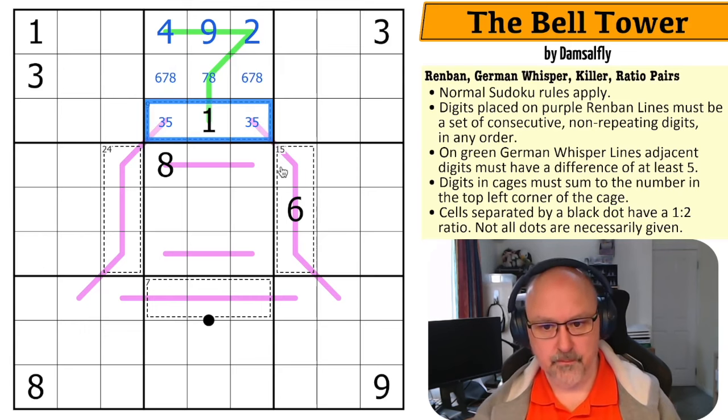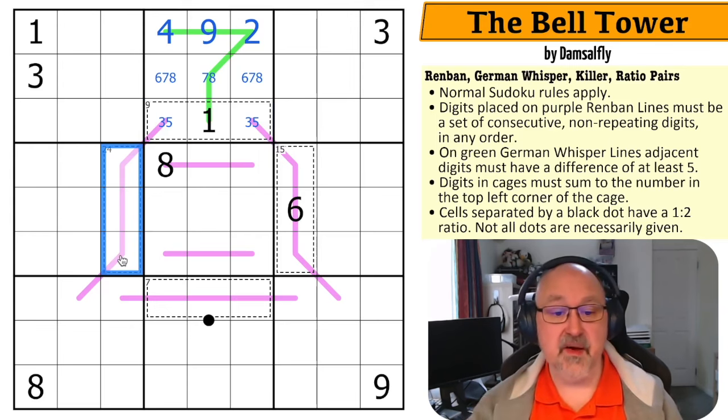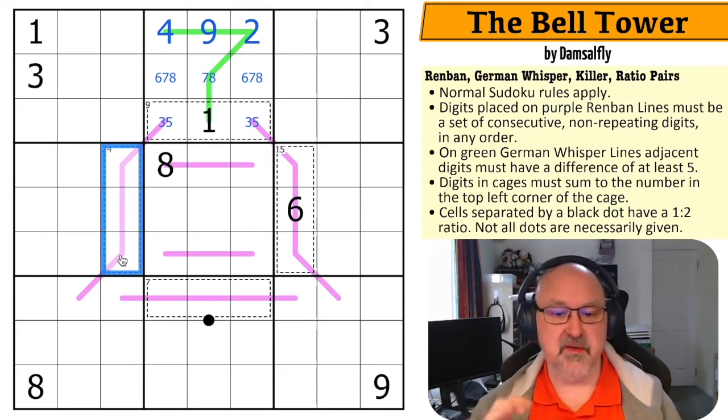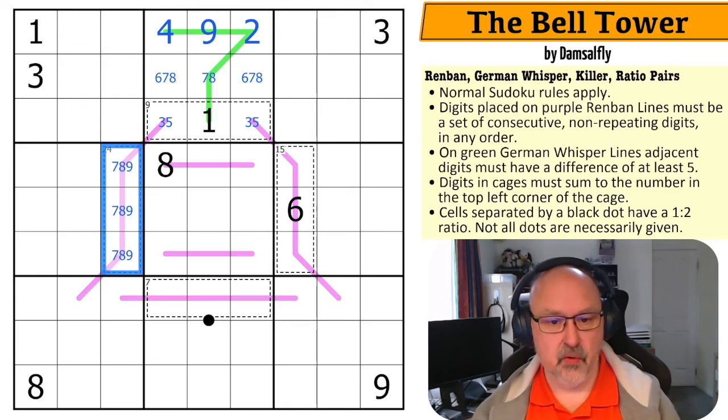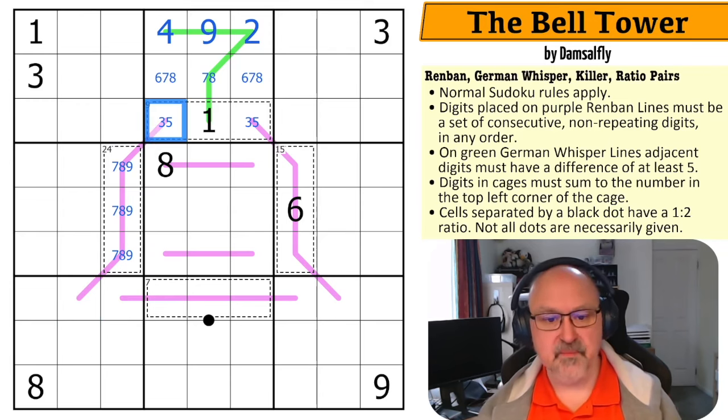There's a lot more going on here — I know that's a five. How do you make up 24 in three digits? The maximum is seven, eight, nine — add them together and you get 24. However, the digits placed on this Renban line must be a consecutive run. If the cage digit were a three and the line were seven, eight, nine, the connecting cell would have to be four, five, and six simultaneously — that doesn't work. So this is the five and this is the three.